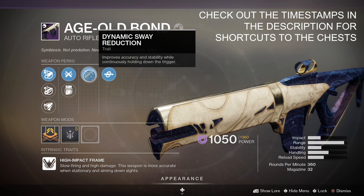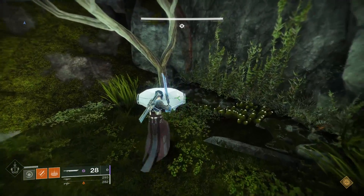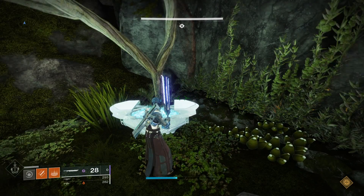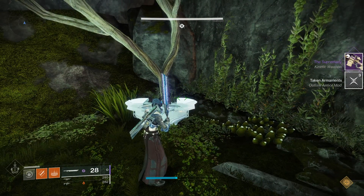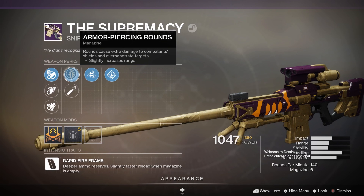When Beyond Light rolls around we're only going to have three raids in total to farm, with the Leviathan, Scourge of the Past and Crown of Sorrow all heading into the Destiny content vault. The raids left will be Last Wish, Garden of Salvation and the new one for Beyond Light in the Deep Stone Crypt, most likely on Europa.